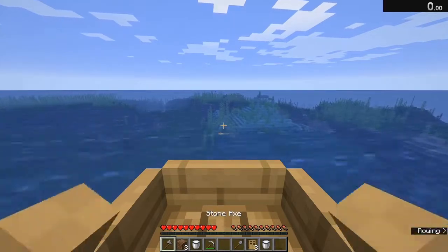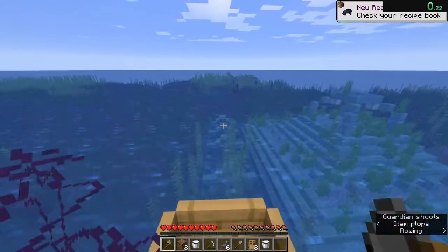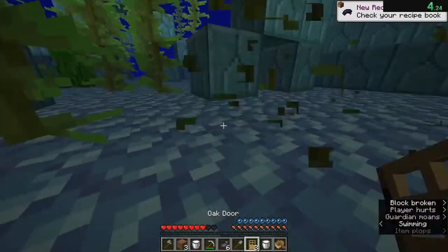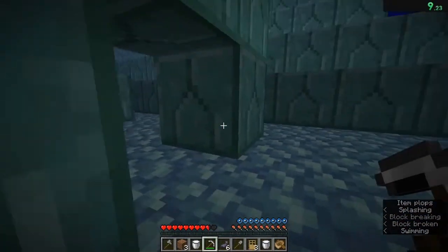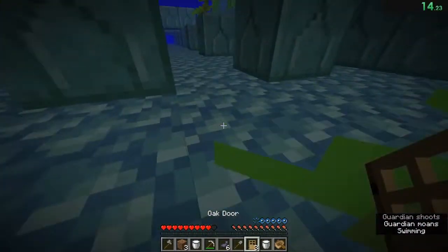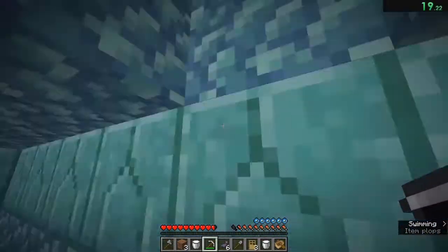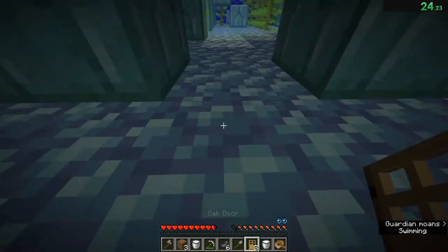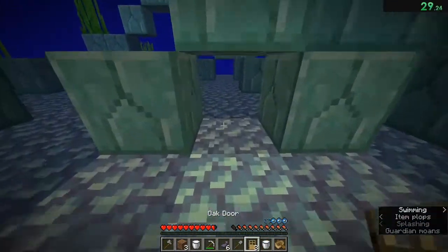This run is starting from the same position as before but this is a different ocean monument. I wanted to showcase a second run that kind of shows how some things can go wrong, how you can get a little bit unlucky, what it should look like in a normal run. There are four different positions these eight goal blocks can be. I got unlucky here and it was in the fourth position that I checked, so I just wanted to highlight a run that shows all four different positions.